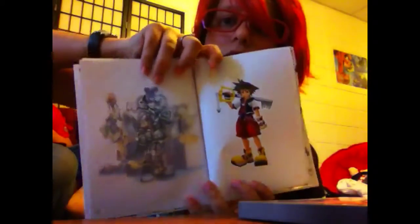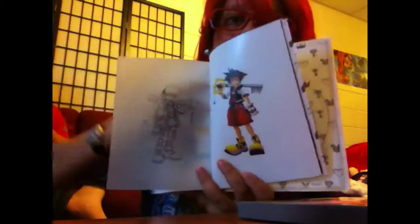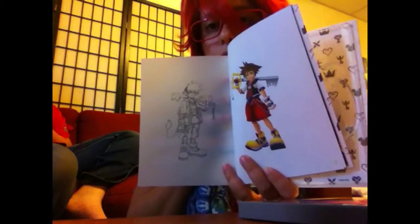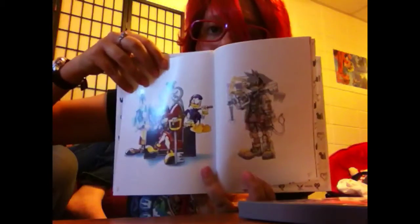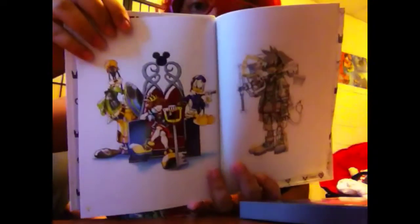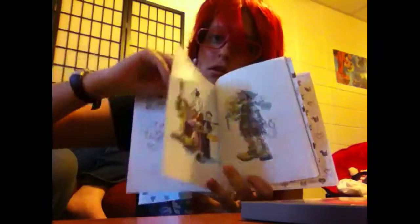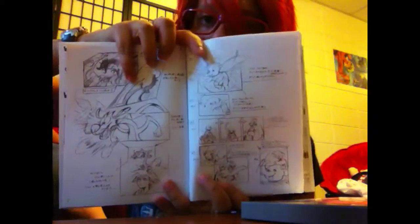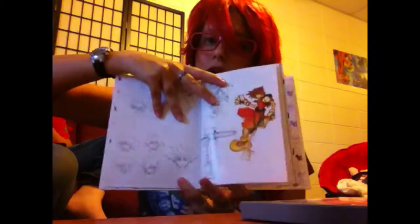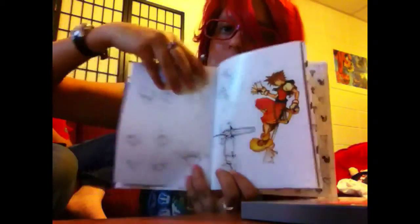It's very interesting. There's an outline, and you can barely see it, but it's like the front cover of the book, and then it just falls over him. And then King Sora looking unhappy with his friend, and then little lines for summons and all that. It's a really cool book; I find it really interesting.